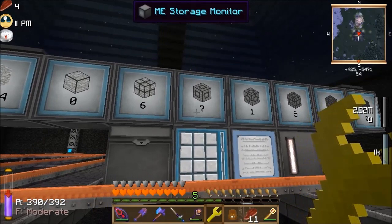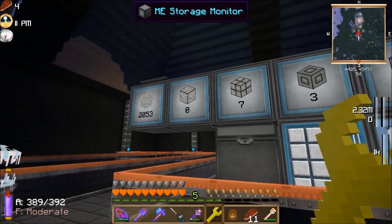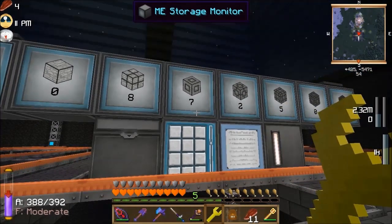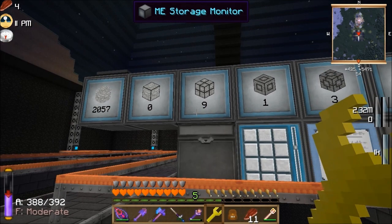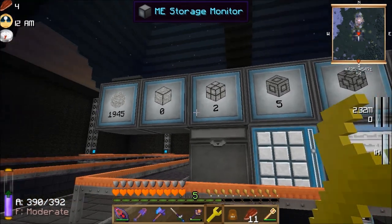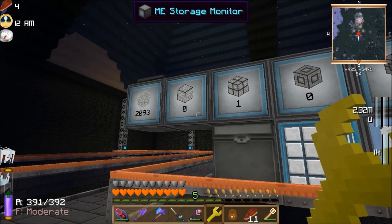You've got to think though — it's making one of them a second, which means it's making nine of them a second, and making 81 of them a second. So it is processing stuff pretty quickly. One of them now means 81 of them — so it's making roughly 81 per second.